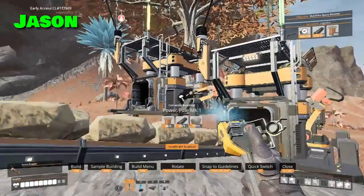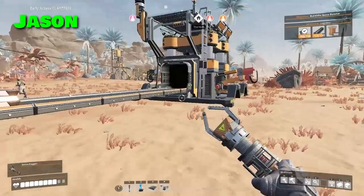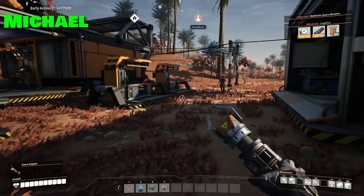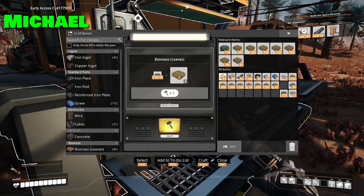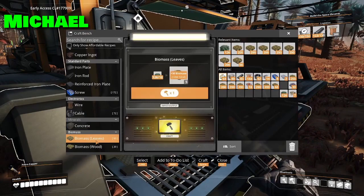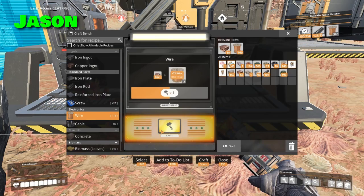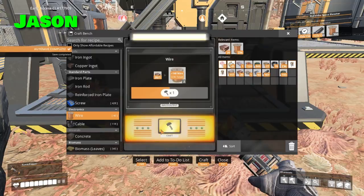Somebody's slacking on the iron production. More concrete. Why does it say 'equipment workshop is occupied' and I don't see anybody around? It could be a bug — I just destroyed it and rebuilt it. I'm really excited for when I destroy it and rebuild it when someone's actually working on it.